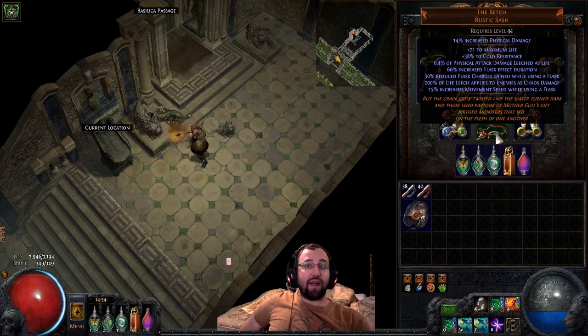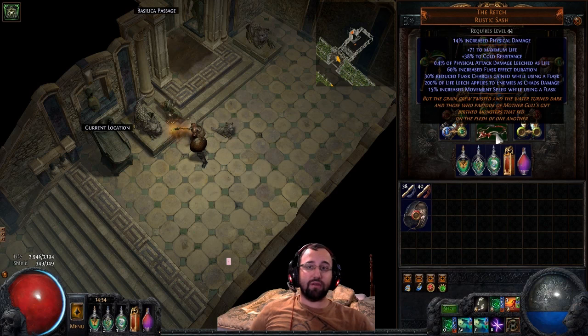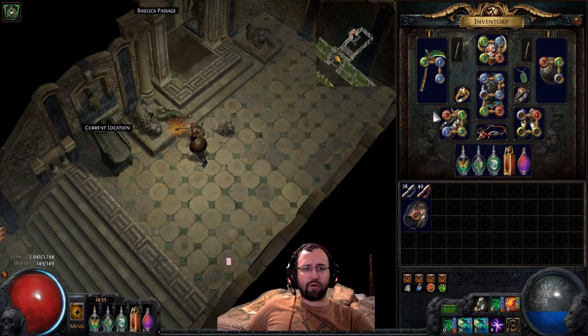I prefer using The Retch for the belt — it's really expensive and hard to get on standard, but there are other belts out there you can use. Preferably, get a belt with increased duration and increased flask charges gained.